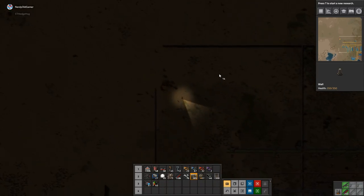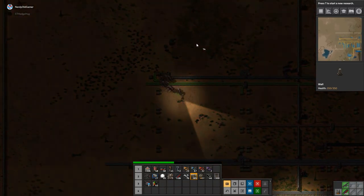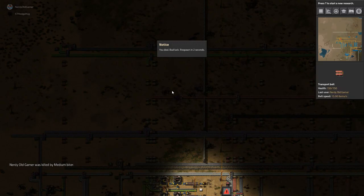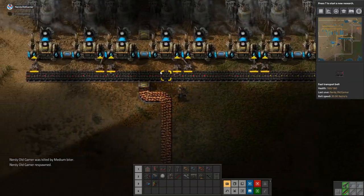Run! I'm gonna die. Run, get to the turrets. Oh, we have modular armor, which I didn't bother with. I never even noticed. I'm dead. Yeah, it wasn't on purpose, I promise.